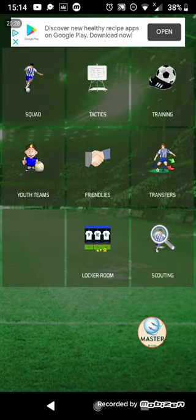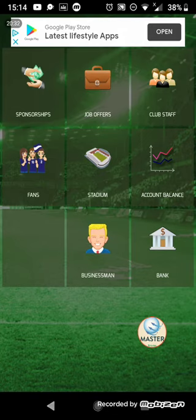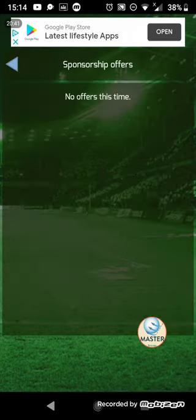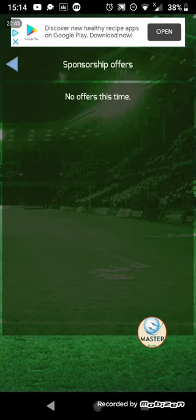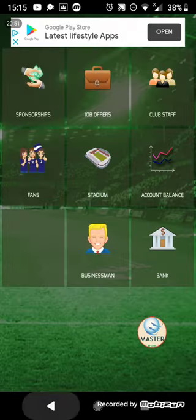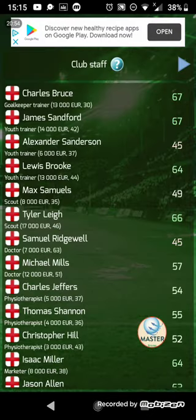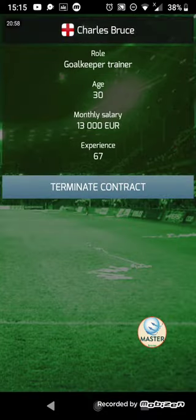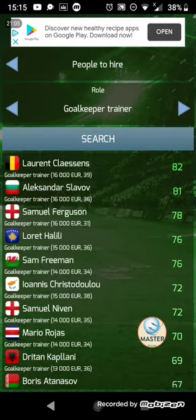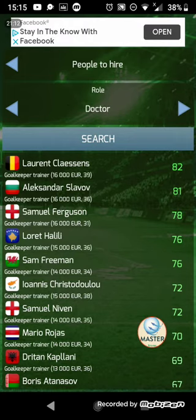Now if you go back to the home screen, we'll go into the office section — your sponsorships, where you can view your current sponsorships, off sponsorships, and your current sponsorship offers; job offers, where you can accept various job offers; club staff, where you can view the staff you currently have, terminate their contracts, and search for new staff — goalkeeper trainer, youth trainer, scout, doctor, physiotherapist, or marketers.